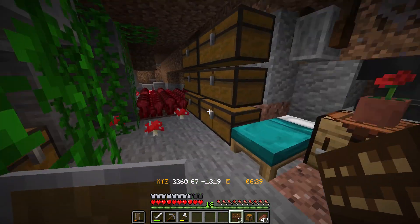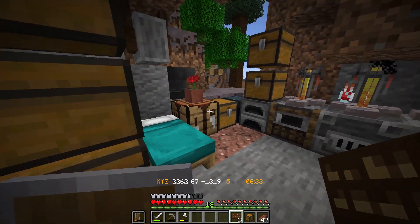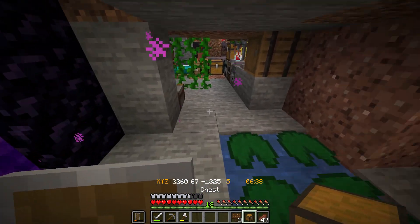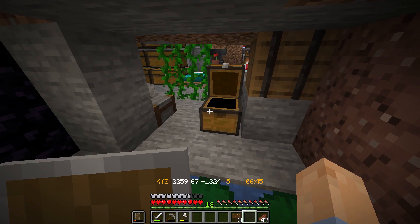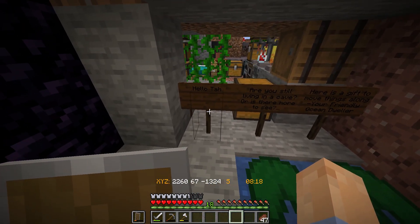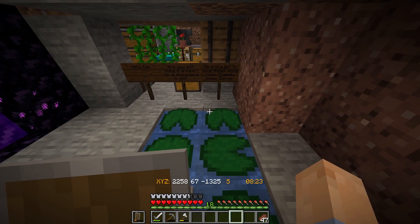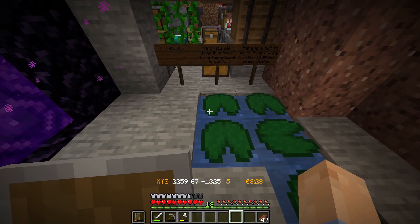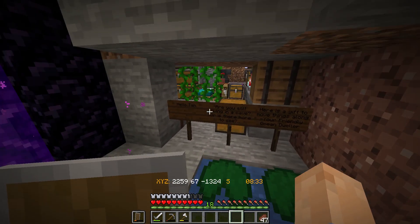And here we are at Tahumahu's base — Tah's base. He's living in a cave still, or is he? Anyway, I'm going to go ahead and throw down another one here and load him up with all forms of wood. I put on there: 'Hello, Tah. Are you still living in a cave, or is there more to see? Here is a gift to move things along. Your friendly ocean dweller.' He he he — that was fun. Alright, let's go home.